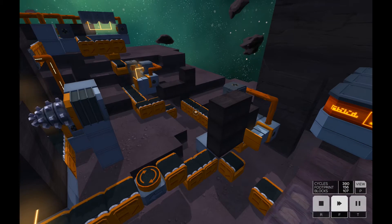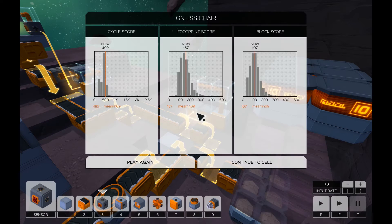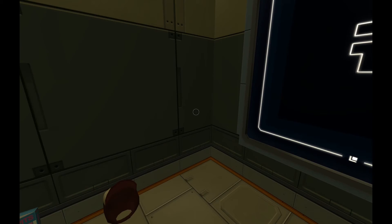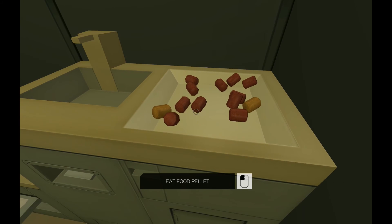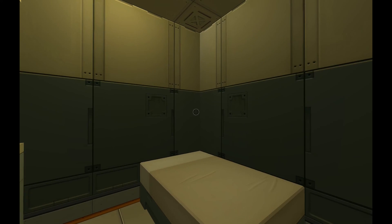It was a quick enough fix — we were simply detecting on the big block, which was getting there first instead of last. Now everything holds up just fine. Block score, footprint score, and cycle score aren't as bad as I thought they'd be. Next we've got a relay satellite, a terrestrial survey, an anti-javelin point defense, and our performance review — and then a whole other site to go, so there'll be a few more episodes. I'll see you guys next time. Thanks very much for joining me for Infinifactory — hopefully you're enjoying this half as much as I am, because I'm enjoying it a lot. See ya, bye!